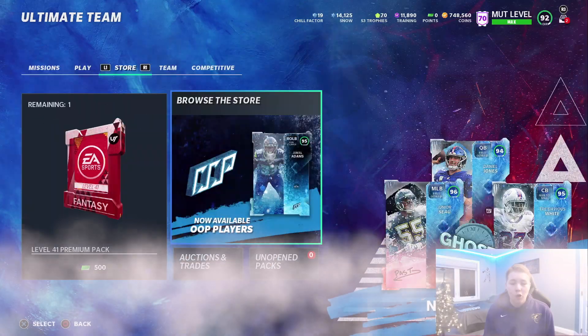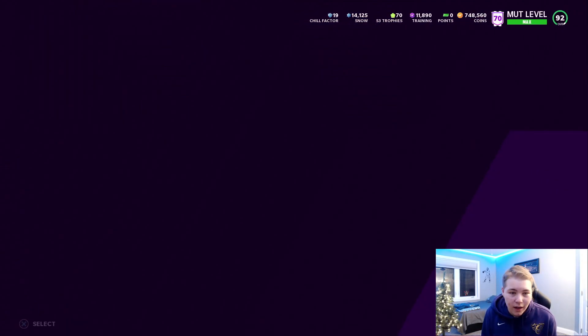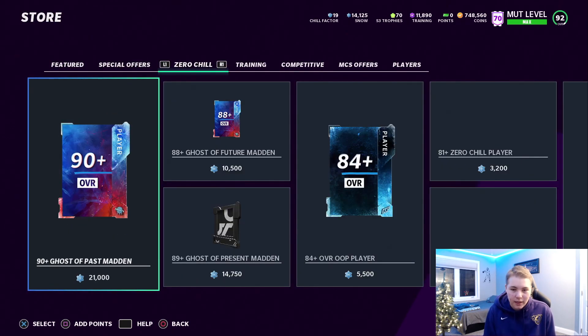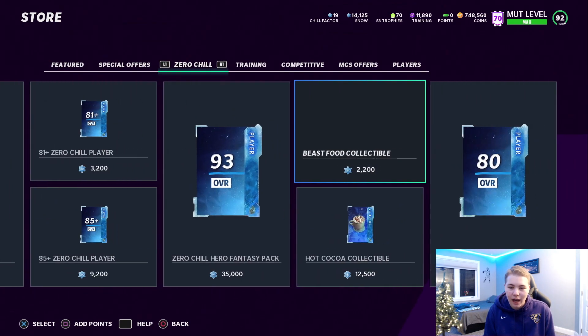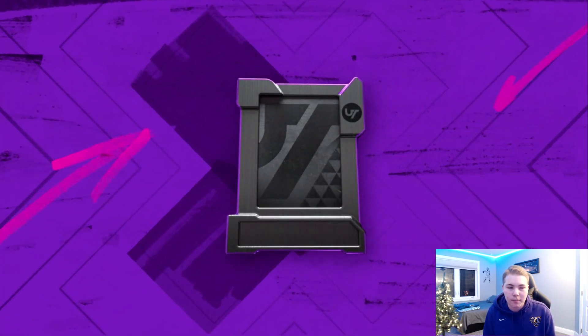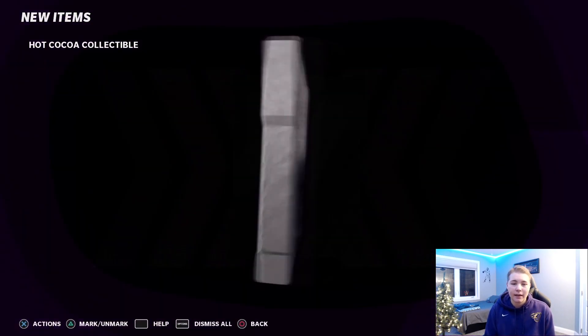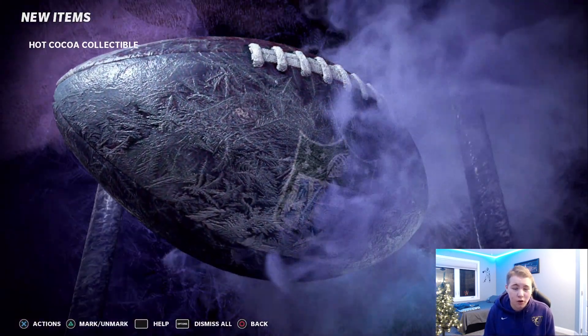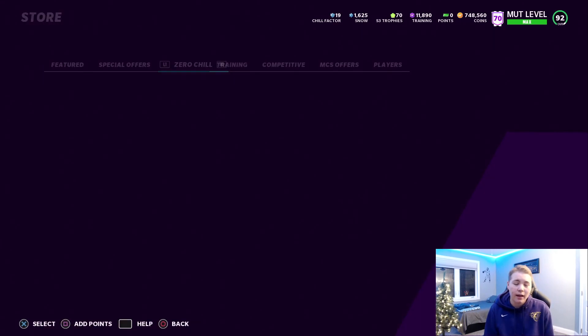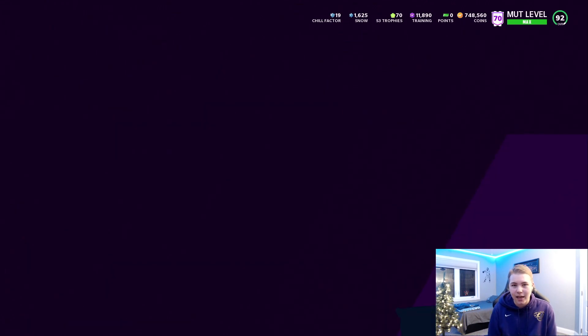We're going to go ahead and pick up one player and add them to the squad. We're going to the store to get this guy, and it is under the Zero Chill tab. It's actually going to be one of the hot cocoa collectible players. I saved my snow from the last episode to get this hot cocoa collectible.